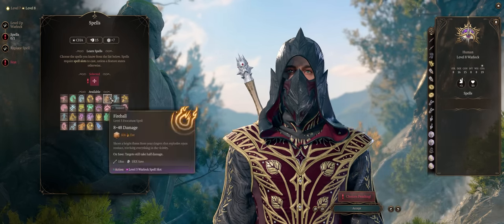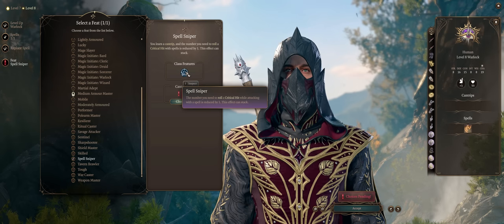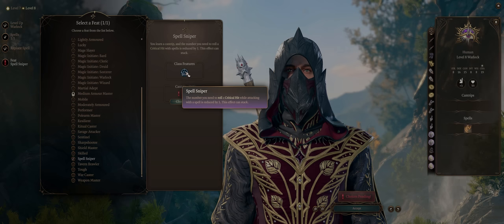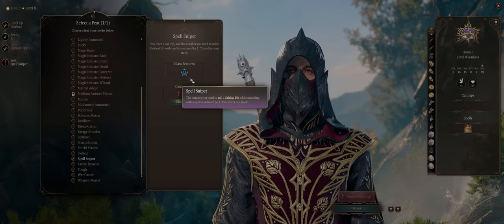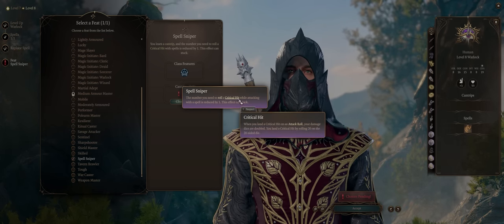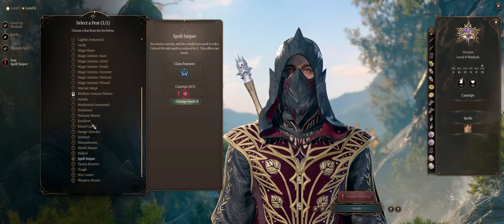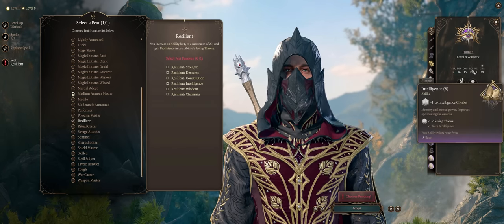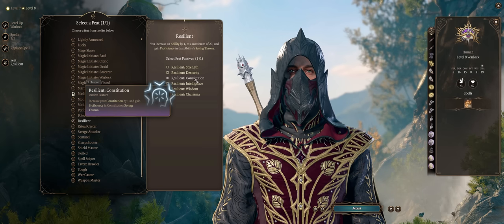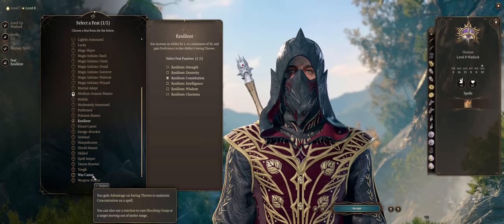For level 8, any other spell you want. For our feat, ideally Spell Sniper because it will increase the critical range of your Eldritch Blast — which matters a lot since we fire multiple ones per cast, each having a chance of being a critical hit. Unfortunately from my testing, it's not currently working — you won't get the critical range increase. So I just pick Resilient instead, which is why we started with 15 Constitution for proficiency in Constitution saves. Warlocks, unlike Sorcerers, do not have it by default, and we really don't want to lose our powerful concentration effects.